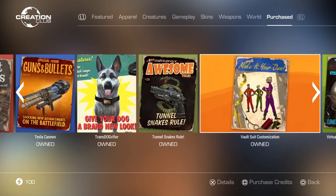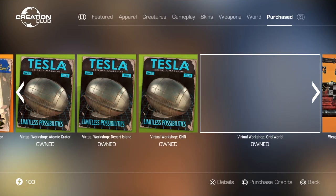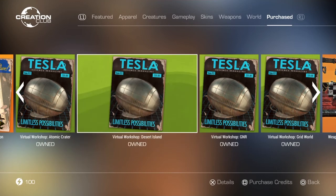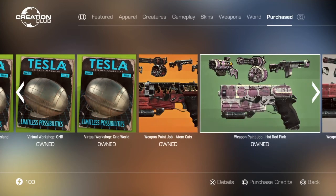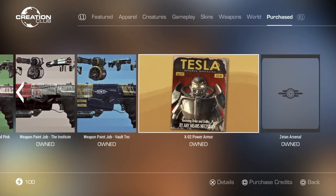The Vault Suit Customization I haven't explored too much — if you want Vault-Tec customization or Fallout 3 jumpsuits in the game, that's the one, but it's just alright in my opinion. Moving on to the Virtual Workshops: Atomic Creator, Desert Island, Virtual Workshop GNR, and Grid World — once you get the VR workshops it downloads all four. It's a really cool addition and hopefully they add more VR workshops eventually. The Weapon Paint Shop for Atom Cats, Hot Rod Pink, The Institute, and Vault-Tec I don't have downloaded due to the zero kilobyte glitch.